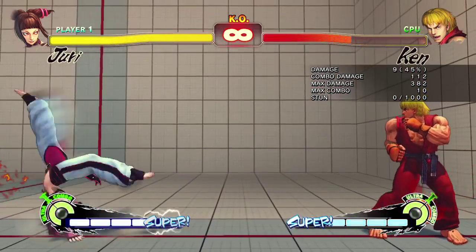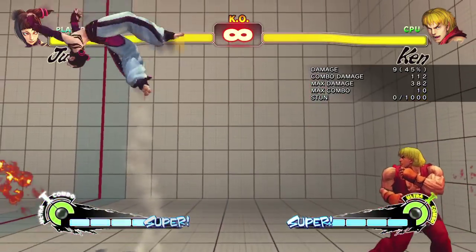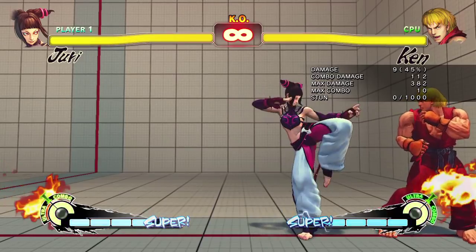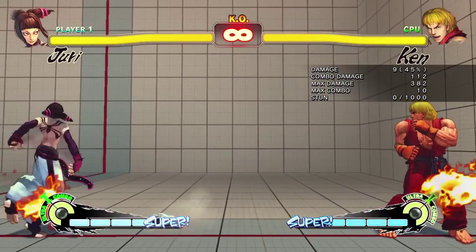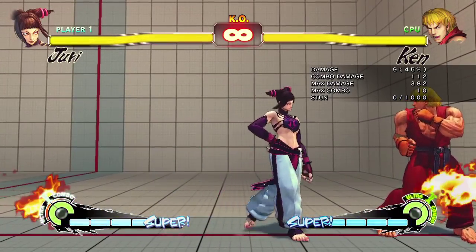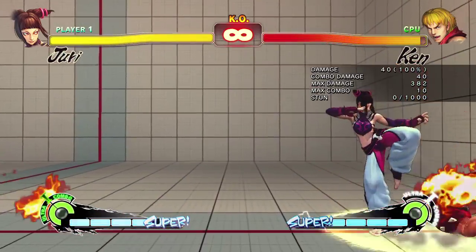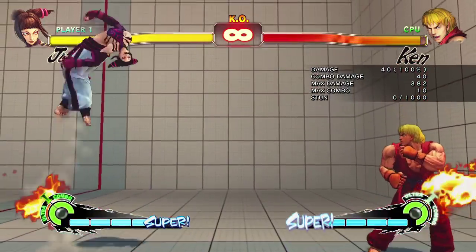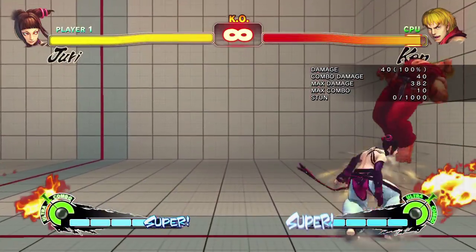Let's talk about her movement speed first. Why is she so quick? Her dash forward is very good on its own, and it gets even better when you're in Ultra 1, so that's not a bad reason to get in. The back dash is really nice, goes pretty far, has a lot of invincibility to it. Her walk speed is kind of average, but her dive kick is really what makes her so mobile. People are afraid to fireball even at full screen because she can dive kick over there really quickly, so it's a great tool to get in with Juri.